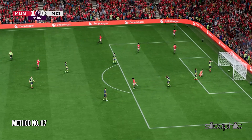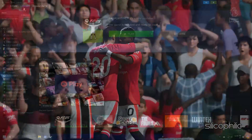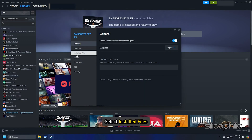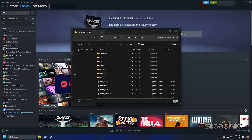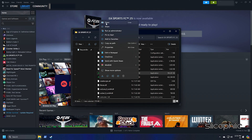Method 7: Launch the game from the installation folder. If you are playing the game on Steam, open the Steam Library, right-click on the game and go to Properties. Select Installed Files and click Browse — this should take you to the game installation folder. Try launching the game from here. If the error persists, move on to the next solution.